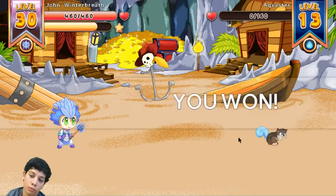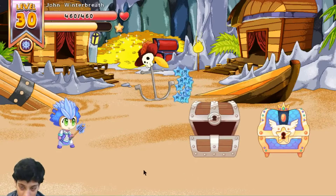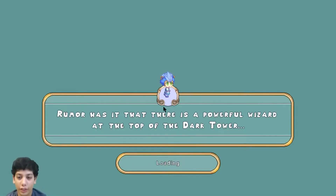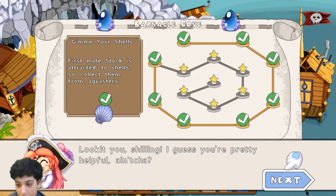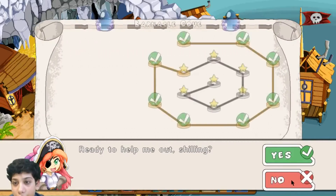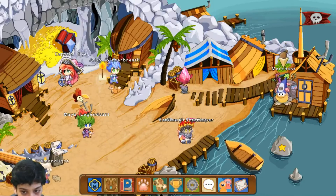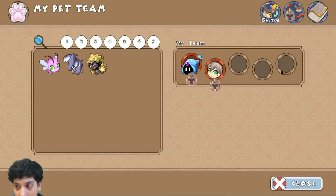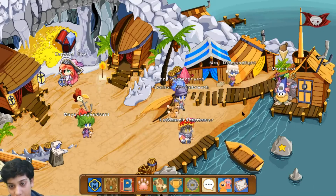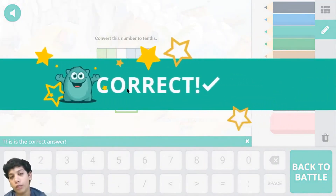We did 112 damage - wow, that's an overkill! Let's open this chest and we got the last shell! What if your pets argued over your shell for years? I got gold. Oh my gosh, I have to defeat him. I have to search for a flunky named Stock. Let's put the rest of my team in - time to heal all of them. We're going into battle now. Convert this number into tens - this would be 180 tens. Let's cast spell and we're correct!